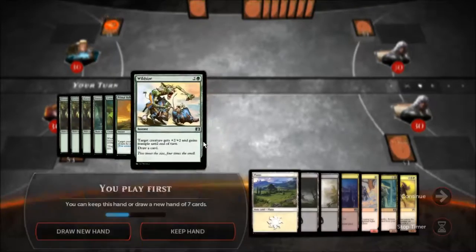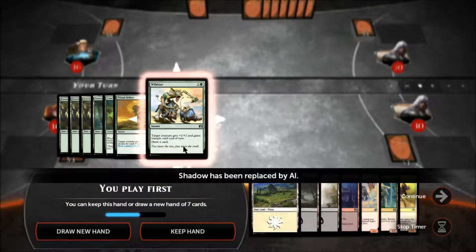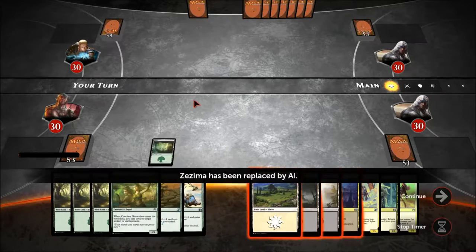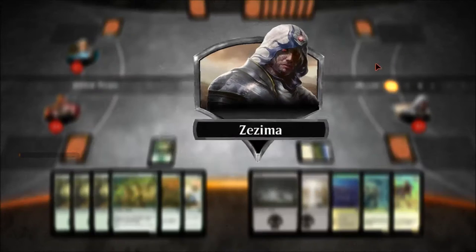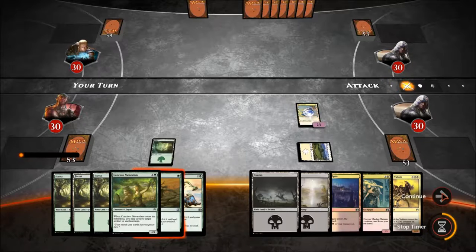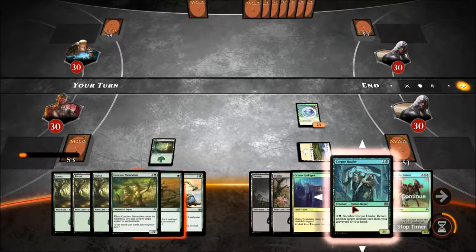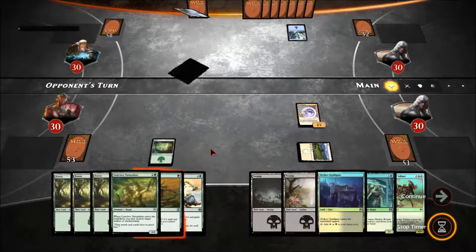So target creature gets plus one plus one for every forest, target creature gets plus two with trample. I can give all this to my buddy here. I'm actually gonna keep this terrible hand because I'm not too worried about it. Shadow took off because he didn't want to play with Zezima.